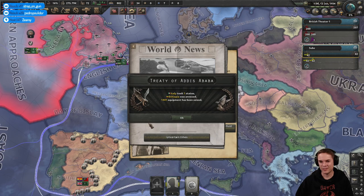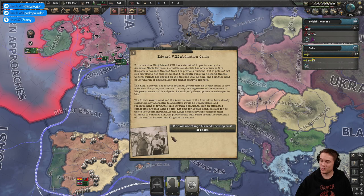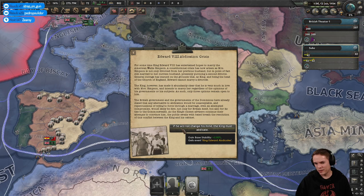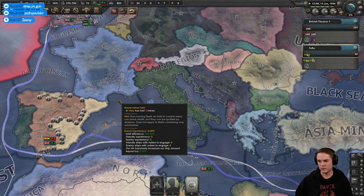I must save the world — I'm going to try my best. Treaty of Addis Ababa — Ethiopia has been annexed by Italy. I've never seen Ethiopia manage to hold off Italy. Edward VIII abdicates — the king must abdicate rather than change his mind about marrying Mrs. Simpson. We gained 5% base stability, which is quite good for us at the moment.